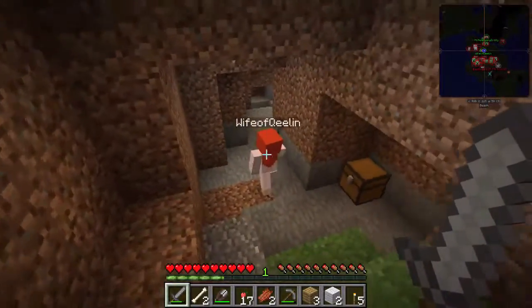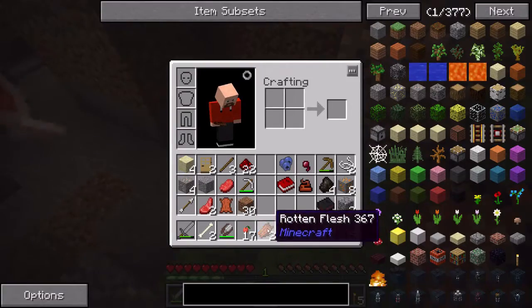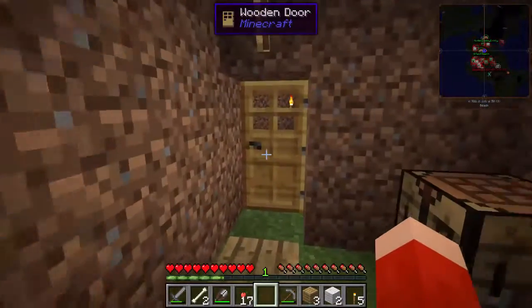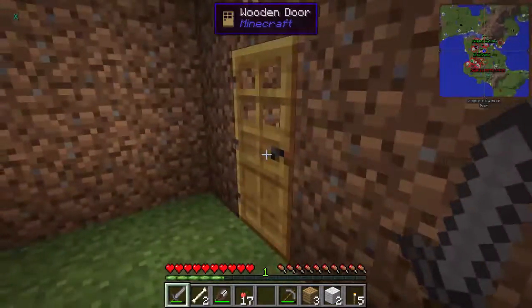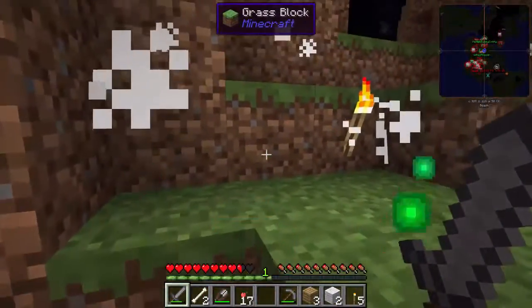Why is it so hard to find coal in this game? I need to cook all this raw meat too. I have mutton and steak but not very much. I need something to cook it with — some coal or charcoal. There's some raw wood in the chest right here, we can make some charcoal.